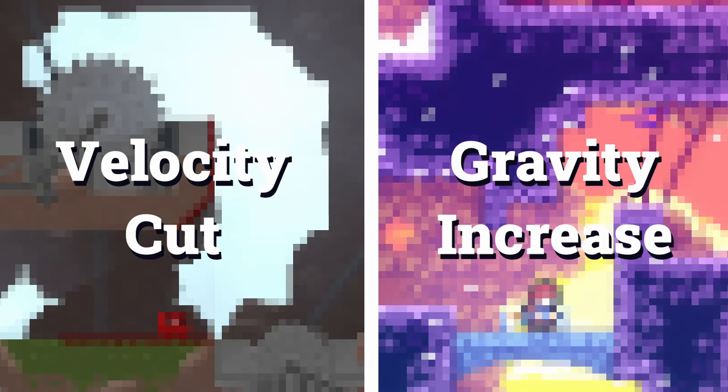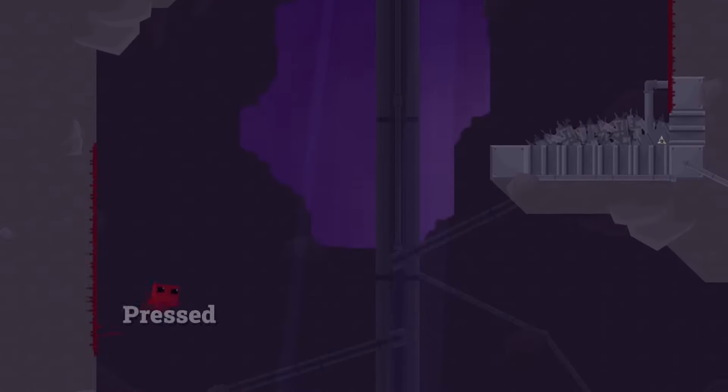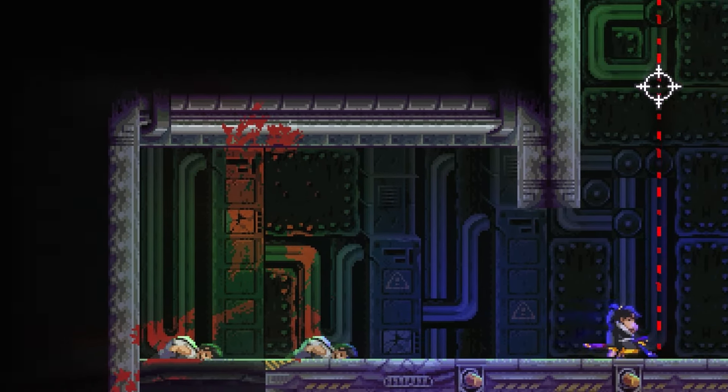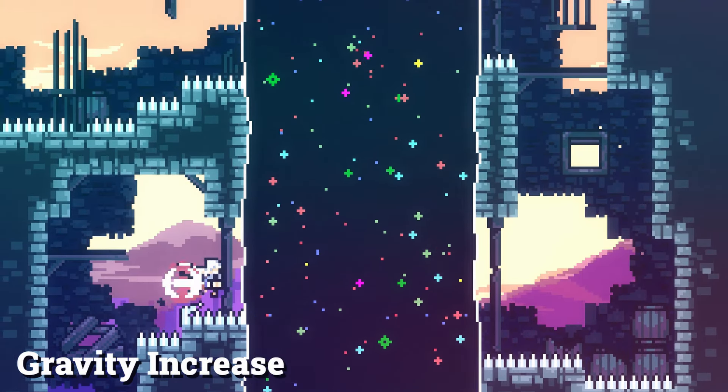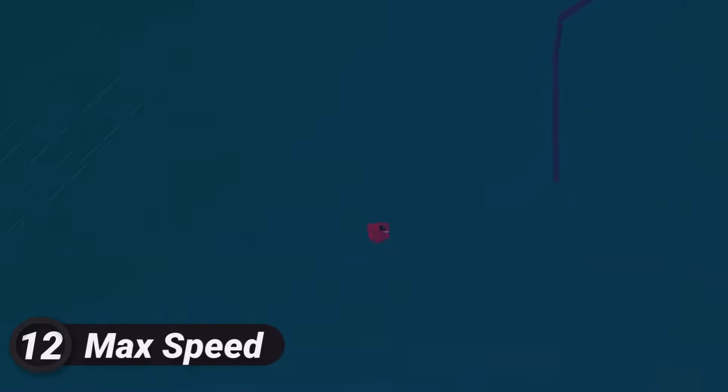There are two different ways games do this. First, a game such as Super Meat Boy reduces upwards momentum by 50% the second the player releases the jump button. This feels super precise and will likely work perfectly for your game, but maybe you want something a tad more gentle. In this case, try raising the player's gravity when they release the jump button. This method leads to a smooth transition back to falling, though could lead to your player falling a bit too fast.